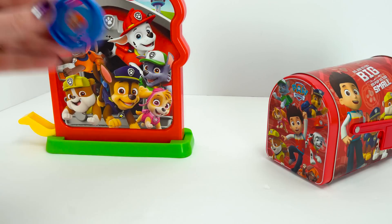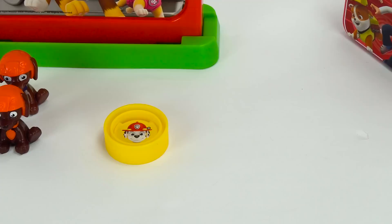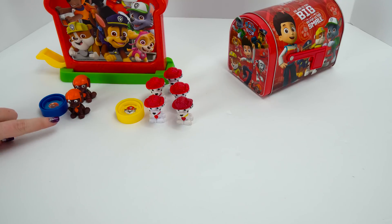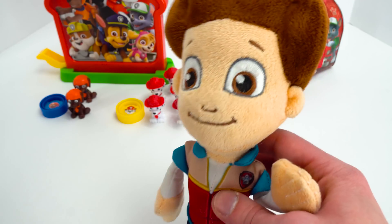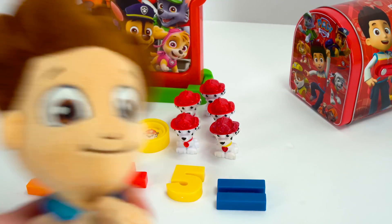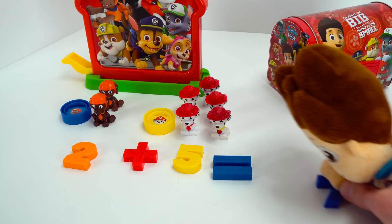Alright guys, let's try one more. We have Zuma and Marshall. We have one, two — two Zumas. Now let's count how many Marshalls we have. One, two, three, four, five. We have five Marshalls. Let's find out what two Zumas plus five Marshalls is. Hey, can I try? Kids, look — it's Ryder! Of course you can. Hey kids, thanks, I love to add. Two Zumas plus five Marshalls equals one, two, three, four, five, six, seven. Two plus five equals seven.